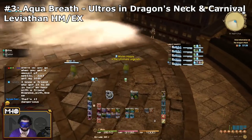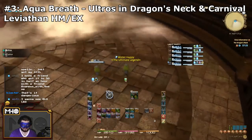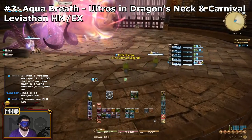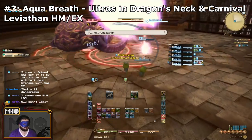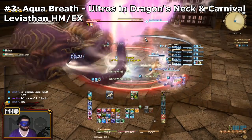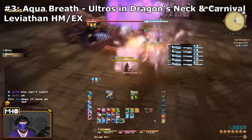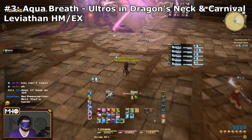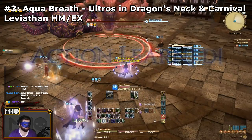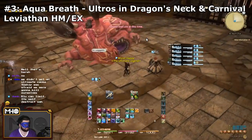The next spell is Aqua Breath, and you're going to learn this from Ultros in the Dragon's Neck trial. This is accessible via the Hildebrand questline, specifically the A Realm Reborn section. Whether or not you like Hildebrand, you are going to need to do it in order to get all of the spells on this list. You can also learn Aqua Breath from Leviathan in both Hard Mode and Extreme, but there's a skill you can only learn from the Dragon's Neck, so you'll need to go there anyway.